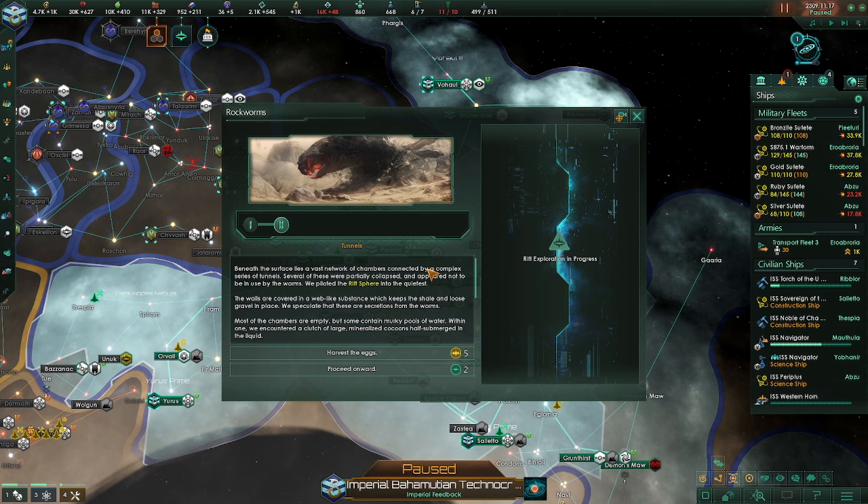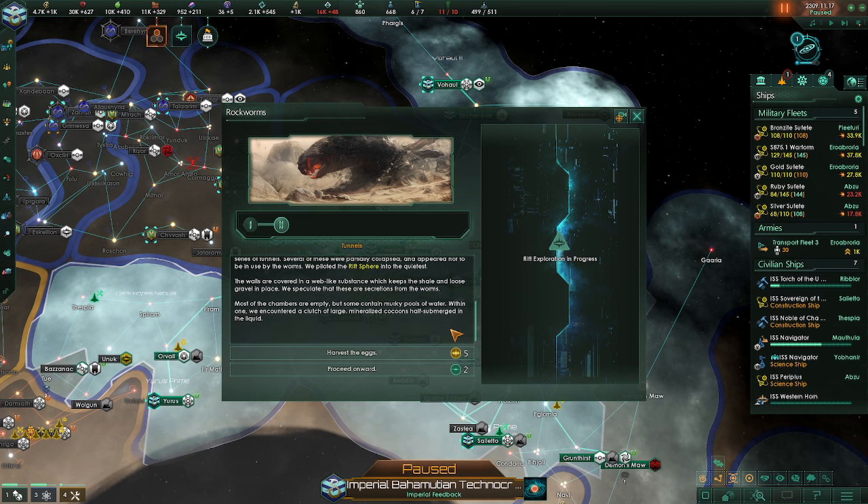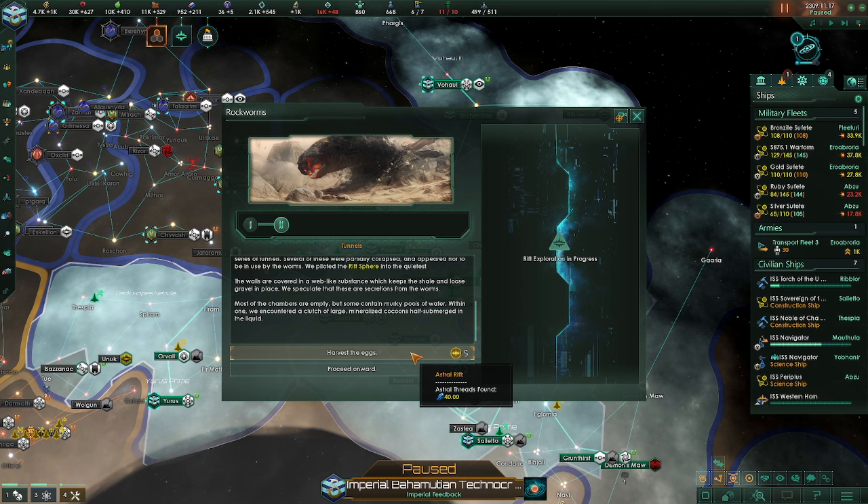Here's our next event for the crystal rift. Beneath the surface lies a vast network of chambers connected by a complex series of tunnels. Several of these were partially collapsed and appeared not to be used by the worms. We piloted the rift sphere into the quietest — the walls are covered with a web-like substance which keeps the shale and loose gravel in place, secretions from the worms. Both chambers are empty, but some contain murky pools of water. Within one we encountered a clutch of large, mineralized cocoons, half submerged in the liquids. We could proceed onward, or we could harvest the eggs.